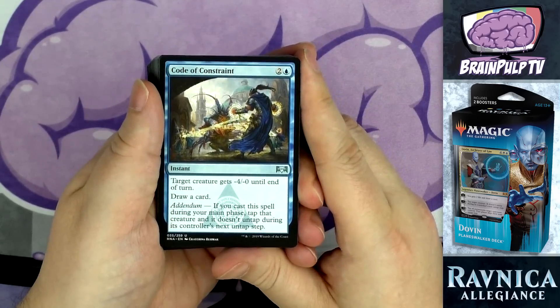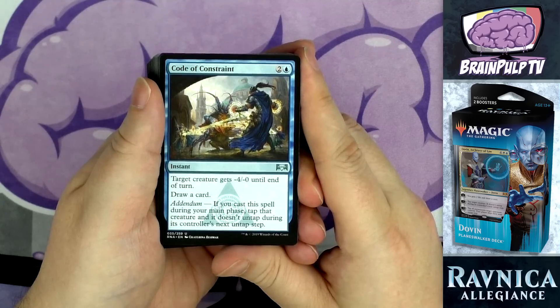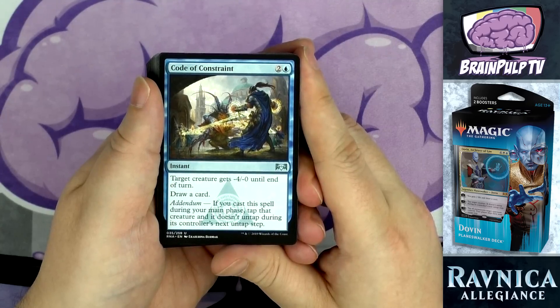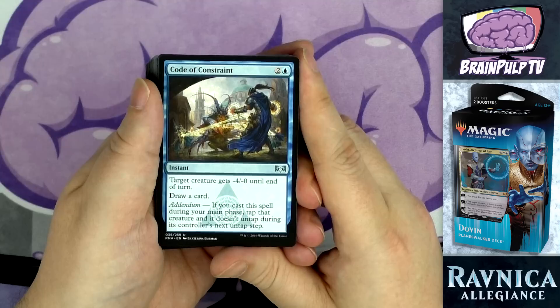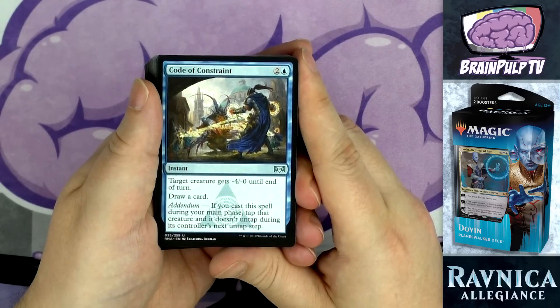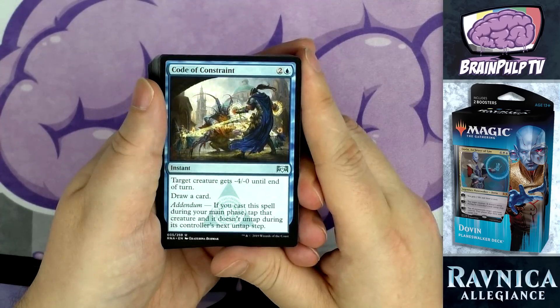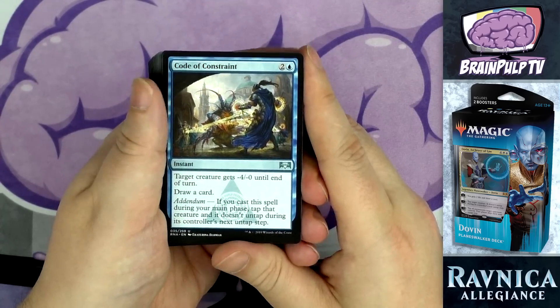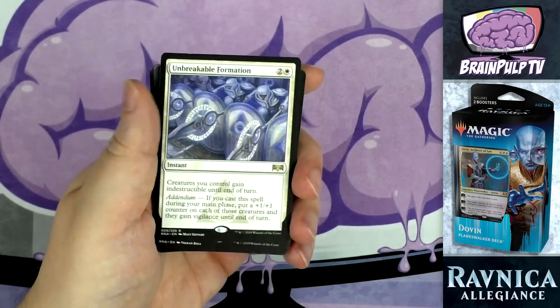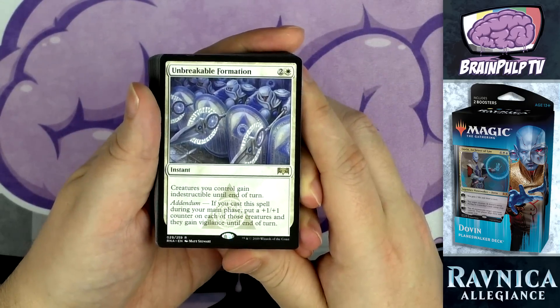Another instant with addendum, this time a three-drop: two copies of Code of Constraint. Target creature gets -4/-0 until end of turn, draw a card. Addendum: if cast during your main phase, tap that creature and it doesn't untap during its controller's next untap step. When cast on your turn this could clear the way for attackers, tap down a big creature, and potentially stop them from attacking the next combat phase.